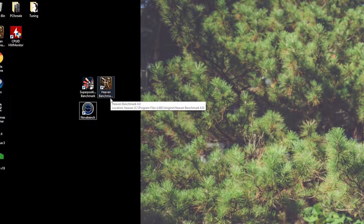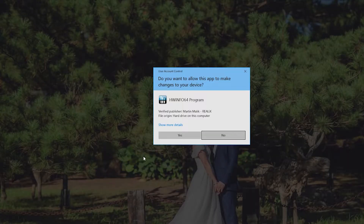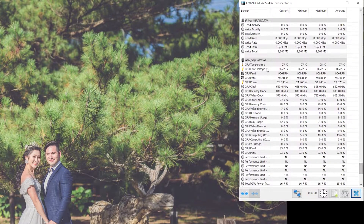The very first one we'll test is Heaven, just to show you what kind of numbers we pull up with that. I'm going to open up HWInfo64. Currently at idle we have the CPU package at about 31 degrees Celsius and the GPU at about 27 degrees Celsius.